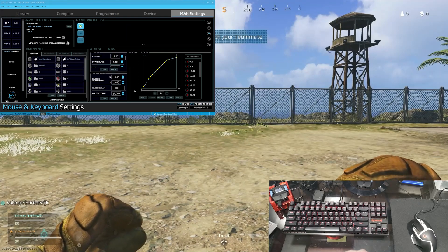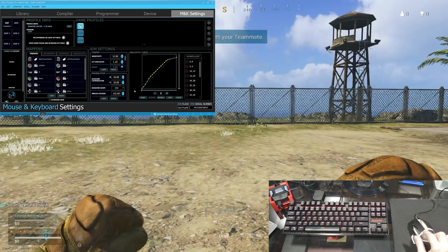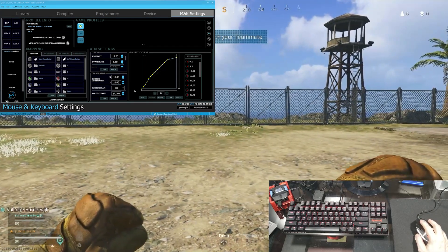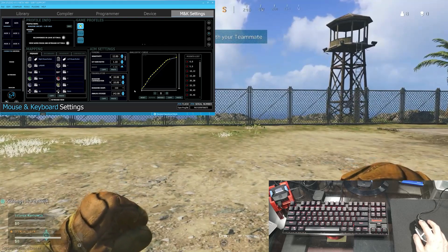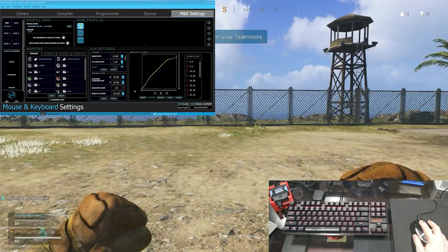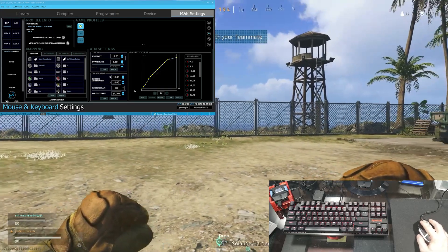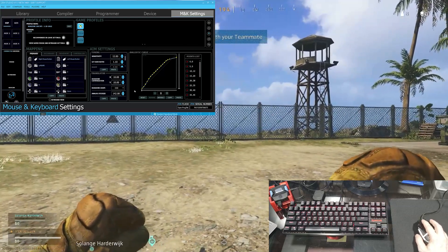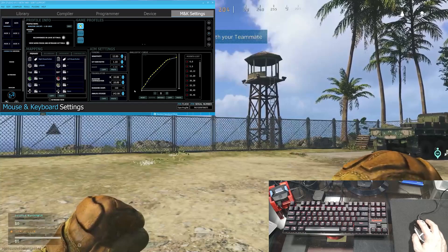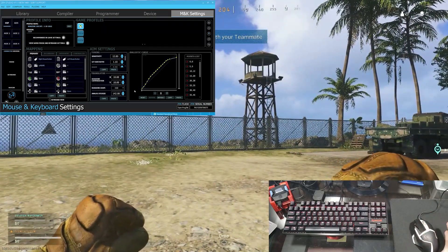Now what that means is the smallest movement that the Zen will see will output as 10 on the thumbstick. That's a little bit better, but it still feels like my small movements are being ignored and I have to move my hand a little bit too much to get it to move. Like if I try to change direction real quick, it feels kind of like there's a weird small delay.